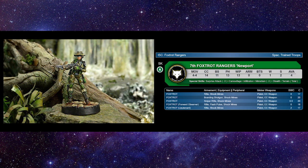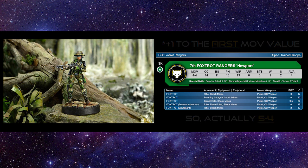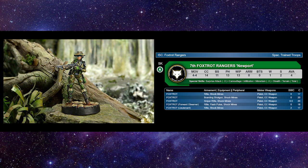Moving on to the Foxtrots — they didn't change a whole lot. Your basic go-to: forward observer, rifle, flash pulse, and shock mines — now just called anti-personnel mines — still only 18 points. He does so much for you: Fizz 13, Whip 13, and total terrain, so he's moving on a 5-5. He's still got stealth, mimetism, and infiltration. The last option is a regular sniper rifle. I like bringing that sniper rifle — yes it's only BS 11, but you can just go crit fishing, and your opponent has to deal with it. Bring the sniper rifle; it's fantastic.